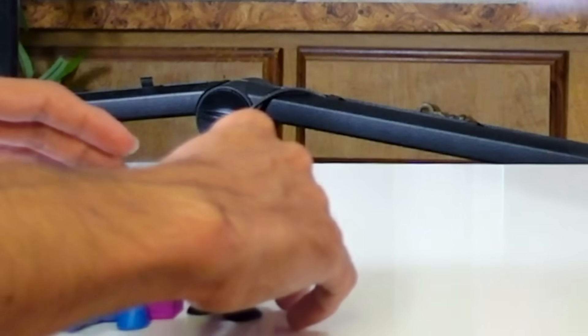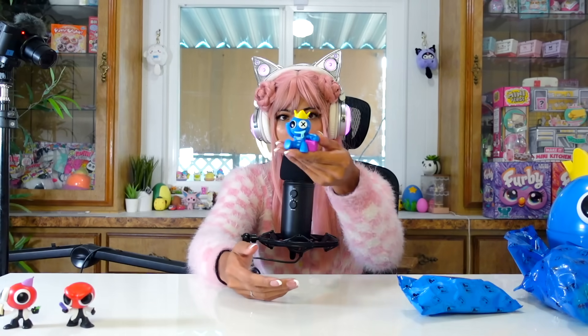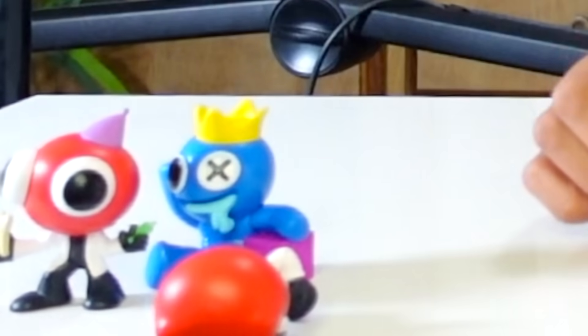Next thing — mystery action figure. According to my little paper thing, we get a mystery action figure. It's in chapter one when you collect the blocks. Okay, so this is chapter one — you have to collect blocks, and that's one of the blocks I have to get for Blue. So cute, I like this one a lot.